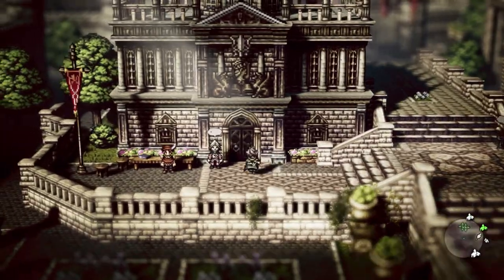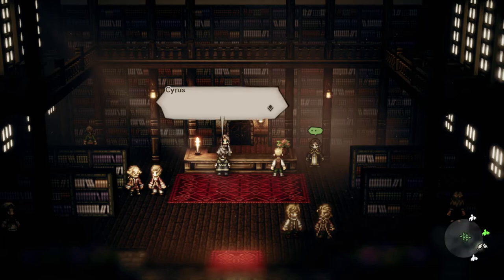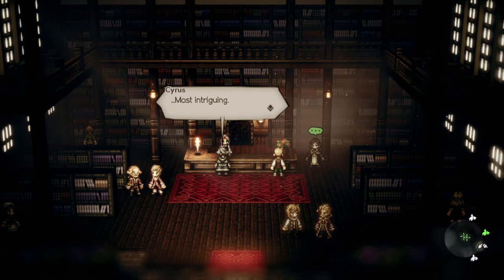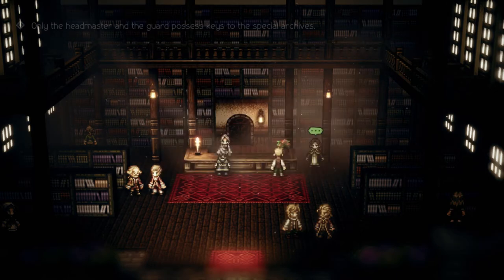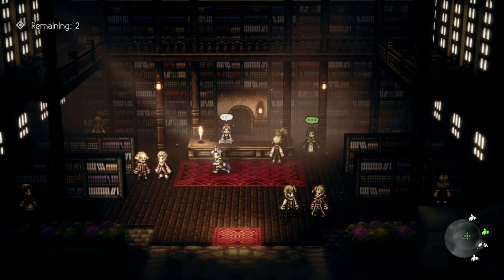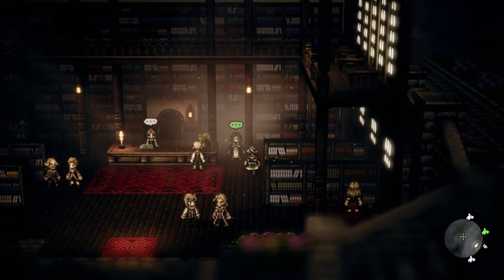Let's head into the library and ask Mercedes and see what she thinks. Only headmaster Yvonne and the guards stationed outside should have a key to the library archives. Most intriguing. Only the headmaster and the guard possess keys to the special archives. And the headmaster took the book, didn't he? Because he's obviously evil.